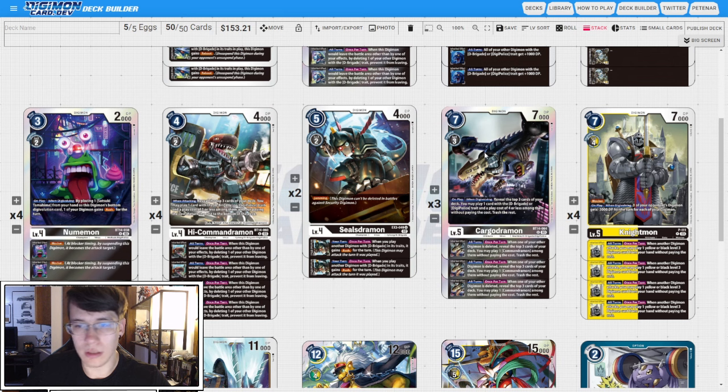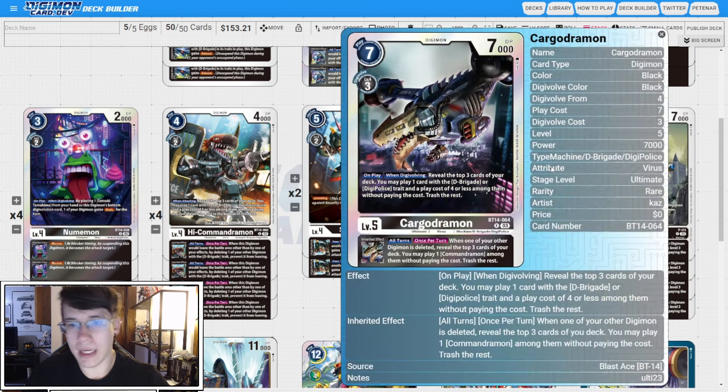Going into our level fives, we have three copies of BT14 Cargo Dramon. On play and when Digivolving, reveal the top three cards of your deck — you can play one card with D-Brigade or Digi-Police and a play cost of four or less among them without paying the cost, then trash the rest. This is good for getting all of our small bodies on the board for DNA fodder or protection fodder. And all turns, when one of your other Digimon is deleted, you can reveal the top three cards of your deck and play a Commandermon among them without paying the cost. That'll keep our board nice and wide.